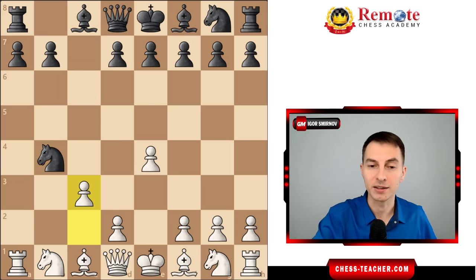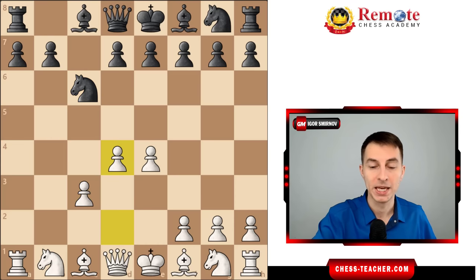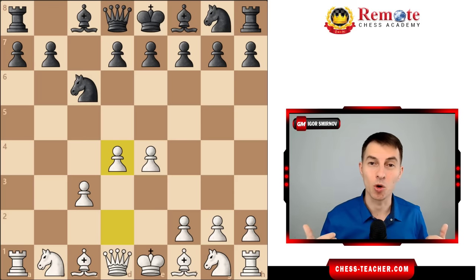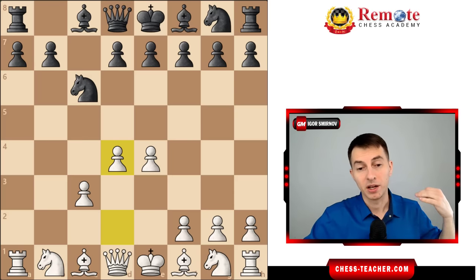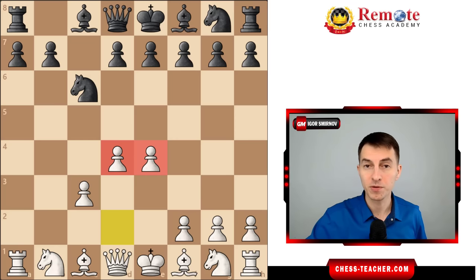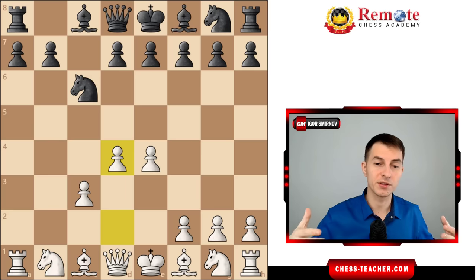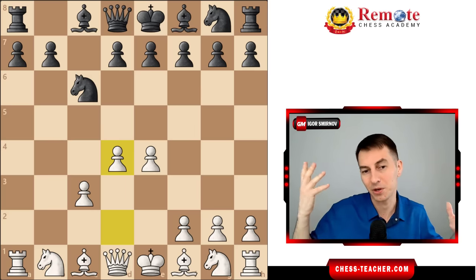Now you start playing pawn C3, gaining tempos by attacking this knight. After the knight goes back, you play pawn D4. At this point you can already see some of the ideas behind this gambit. You've got two beautiful pawns in the center of the board, one ready to be pushed forward to attack the knight again. Your rook is getting active from its initial position, and you have lots of open lines and diagonals for your pieces. You can already see that this gambit makes sense — kind of like the Evans Gambit.